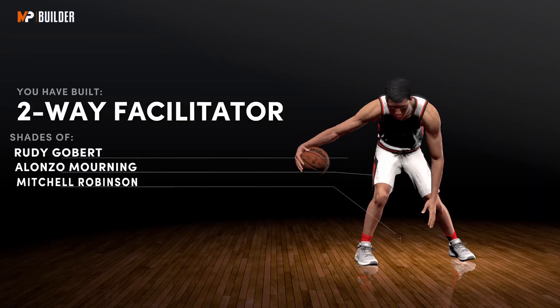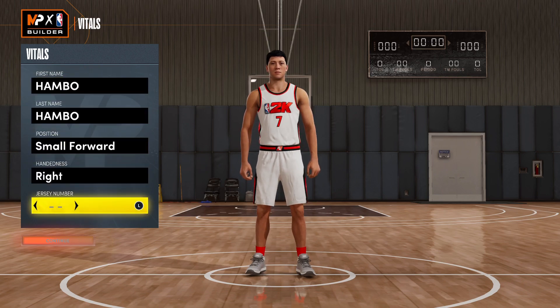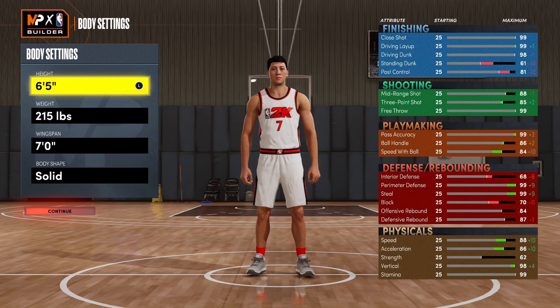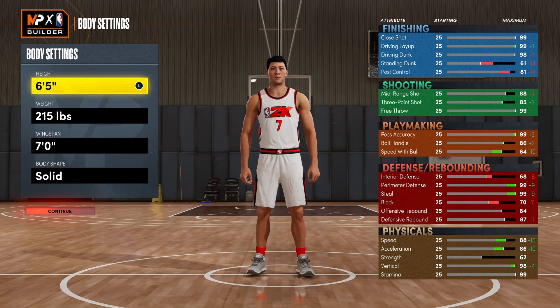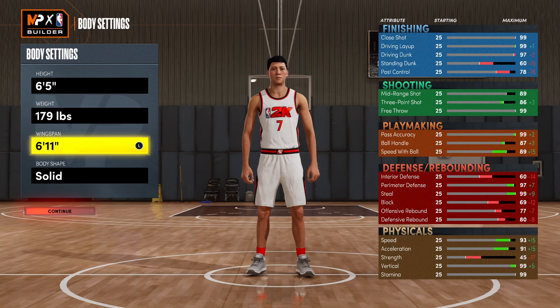Moving on to the second build — the wing build. For the position, I would recommend going with small forward, but you can also go shooting guard if you want to. For the height, I would recommend dropping this down to 6'5". Just look how much this helps your attributes, especially with speed and acceleration. If you drop down your weight to 179, you can get a 91 acceleration, which is crazy. And then for the wingspan, you're going to want this at 6'9", which helps out your shooting a little bit.